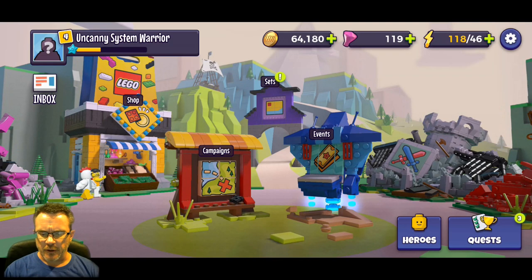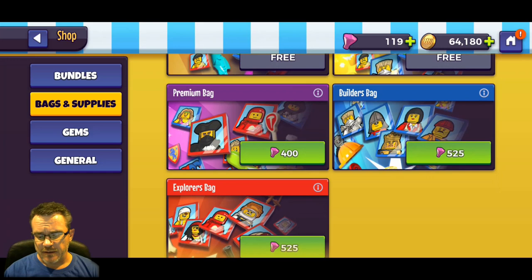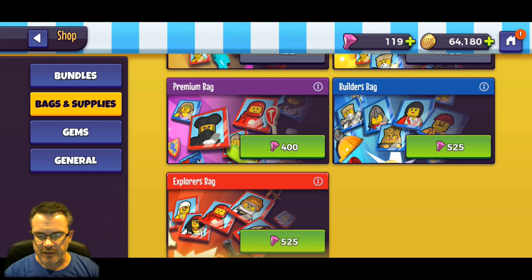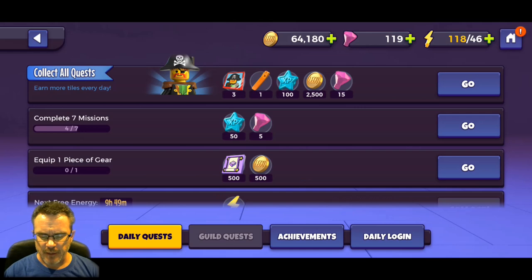So far we've looked at our gems - if you're going to whale on the game and just buy stuff quickly, you want to buy gems and go in the shop and spend them on these bags. These bags will give you 10 to 200 hero tiles - you're kind of taking a chance. If you're looking to gamble on getting a bunch of tiles for your heroes and want to spend money, that's how you do it: spend on gems, go in the shop, buy the bags.